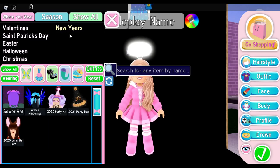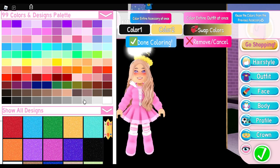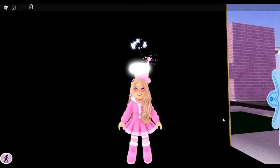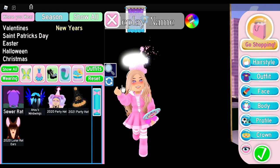Since New Year's is coming up, we can make our own New Year's halos using party hats. The 2021 party hat leans to the right on your head, and if you color the hat one solid color it covers the year printed on it — and boom, you have your own adorable New Year's halo.